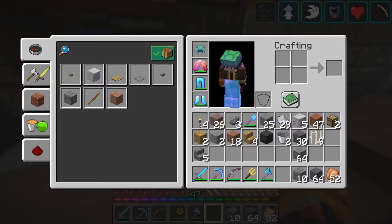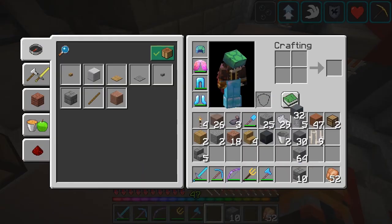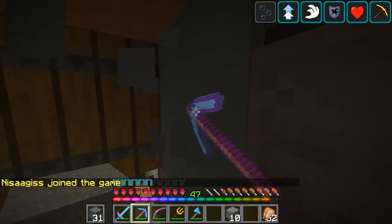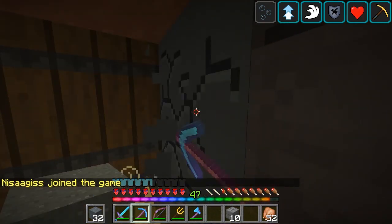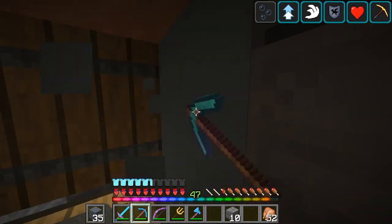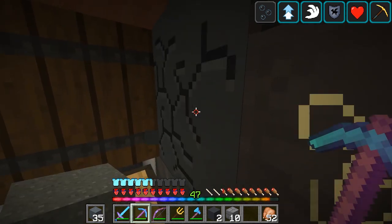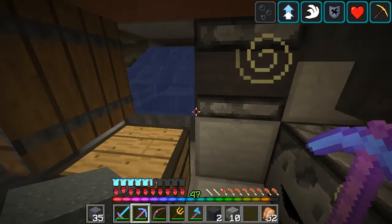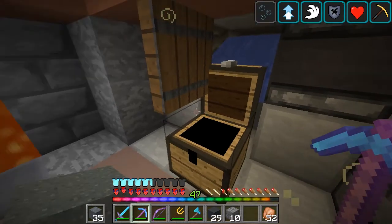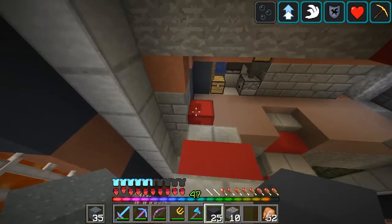I thought this could be the perfect opportunity to actually test this, because I actually need to make some gray concrete. So basically what you do is you just hold down both buttons at the same time. You can see — look at my offhand — the number is going up and down. You do pick up some of it. This thing's great — holy crap, it's really fast too. I just needed some gray concrete for the accents that go around the lava lighting.